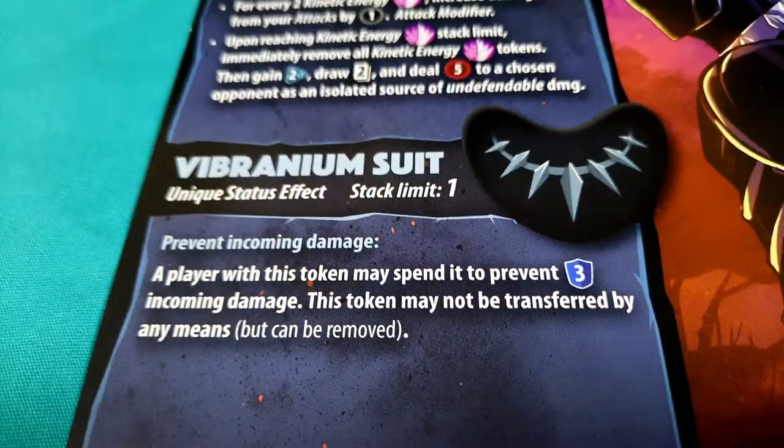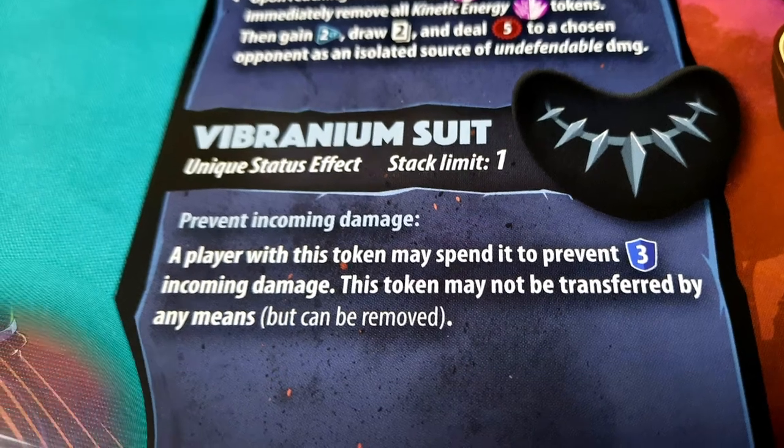Black Panther's other status effect, Vibranium Suit, further cements the need to go big on your swings as it simply blocks three damage. Small attacks are going to quite literally bounce off of him and hurt you instead.